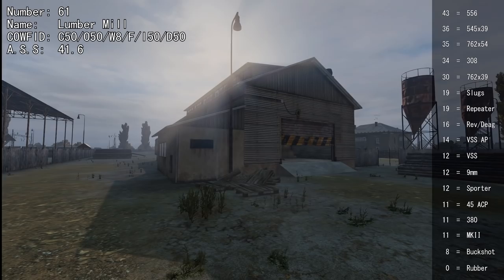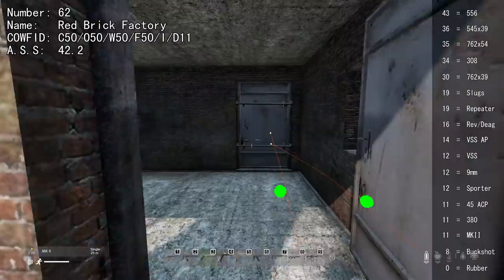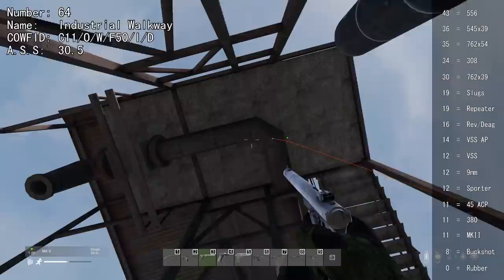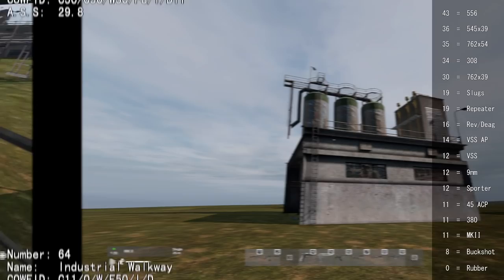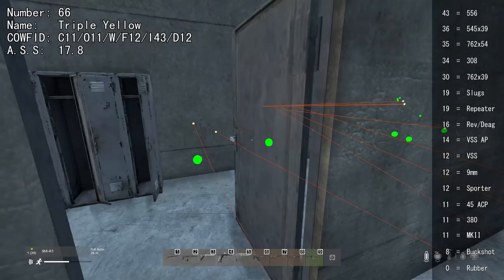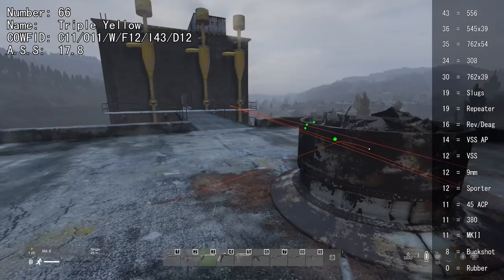Some buildings cannot be shot through except the windows — the door and machines are bulletproof. Walkway floors cannot be shot through on certain structures. On one building, you can shoot through everything with 11 or higher. Metal walkways and stairs can be shot through with 11, but a mesh part appears bugged and cannot be shot through. Some buildings have walkways that can be easily shot through. Yellow objects and roof boxes are easily shot through with 11 or higher, and certain room walls can be shot through with 43. Some machines appear bugged and can be shot through with 11.